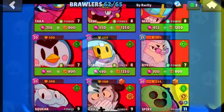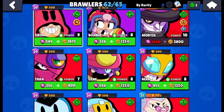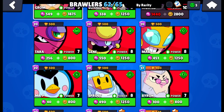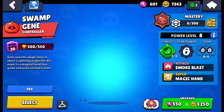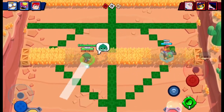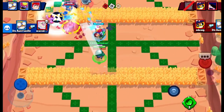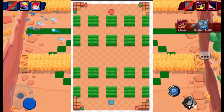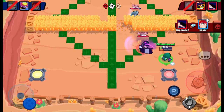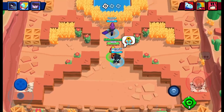Moving on to the mythics — we have nine mythic brawlers, not including Willow. We'll talk about her when she gets released. I think the best in this rarity is tied between Gene and Max. Gene's really good because he can check the bushes, and with the vision gear he's really good, especially on bushy maps. In duels, he's really good on specific maps. He can pull in people and pull in anyone with low HP.